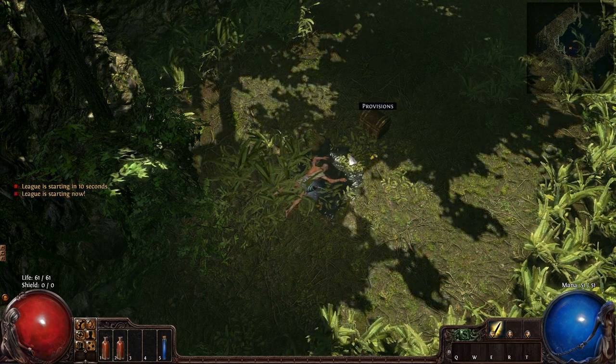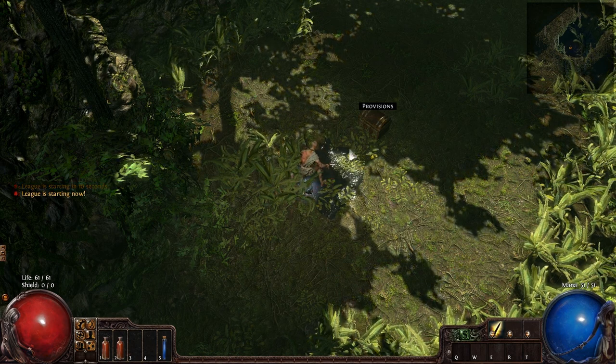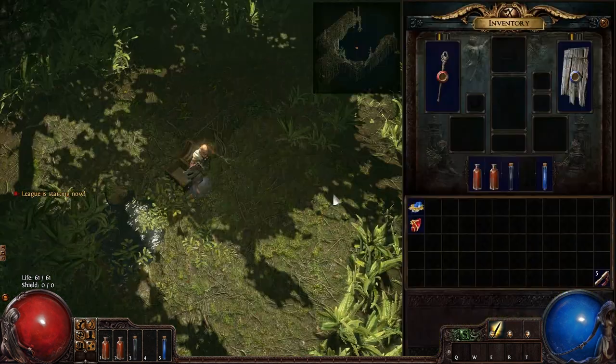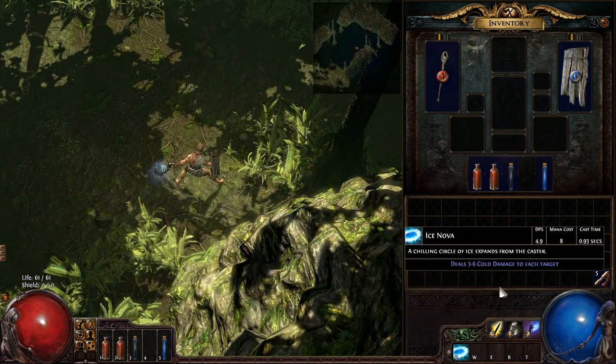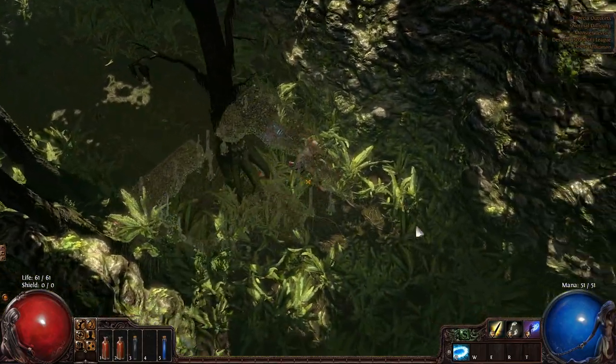Last time I did a Duelist, which is basically a two-hander — well, double one-handed weapon. So today I'm going to roll with a shield and a mace. We're going to use a couple of abilities. One is going to be called Glacial Hammer, and the other one is going to be our AoE, which is Ice Nova.